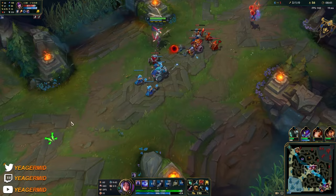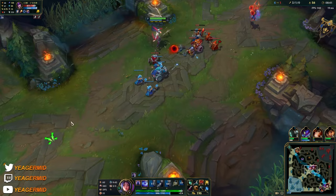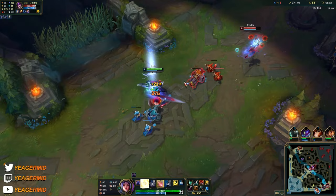You see the way I use my W right here? If I know I'm going to get hit by some ability, then you can use it to reduce a lot of the incoming damage.